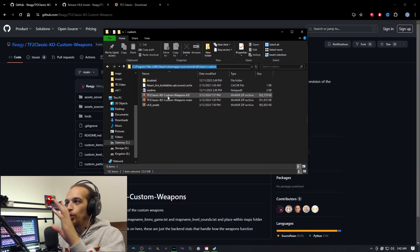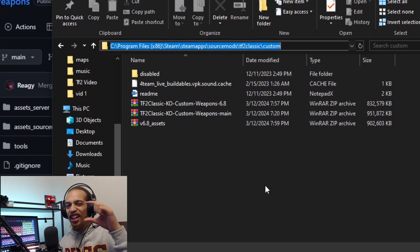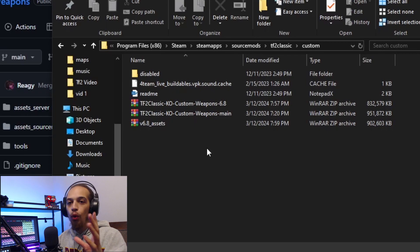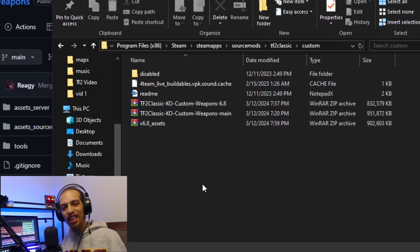Once you've downloaded those files, open your downloads folder and navigate to your Program Files, then Steam, then Steam Apps, then Source Mod. In there it should show TF2 as well as a Custom folder. Once you go to Custom, you simply take all the files and put them in there, and you're all done.